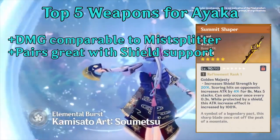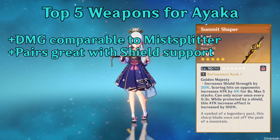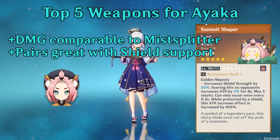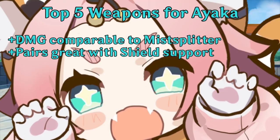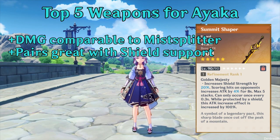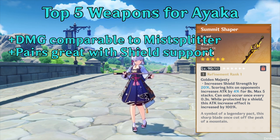Number 2 is Summit Shaper, which is another 5-star option that is great for Ayaka. Diona, Ayaka's best support, will generate shields which boosts Summit Shaper's attack even more. So if you already have a Summit Shaper and plan to roll Ayaka and run it with Diona, you don't have to pull for the Mistsplitter.